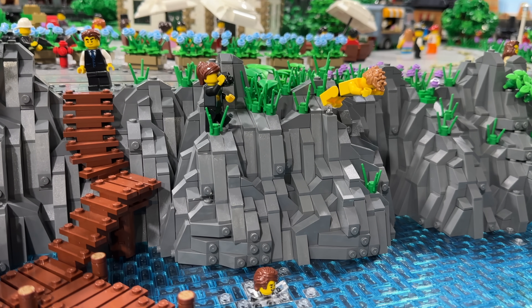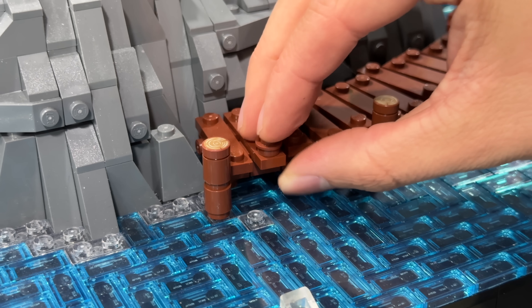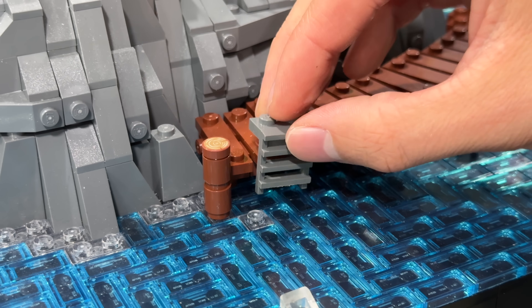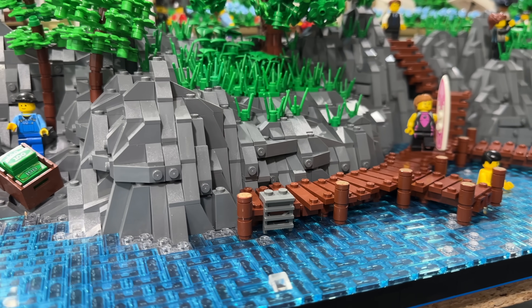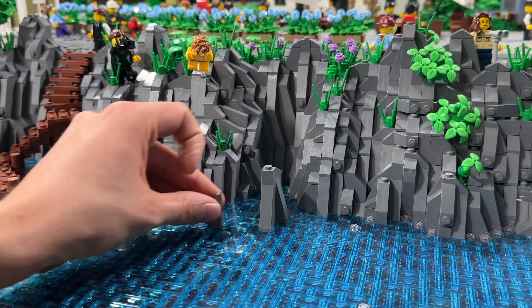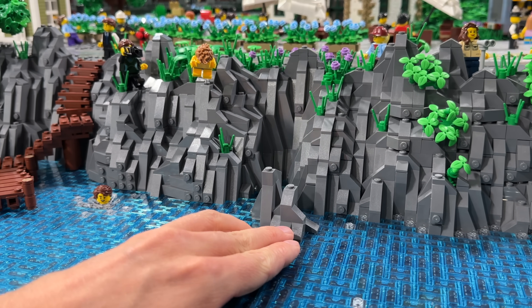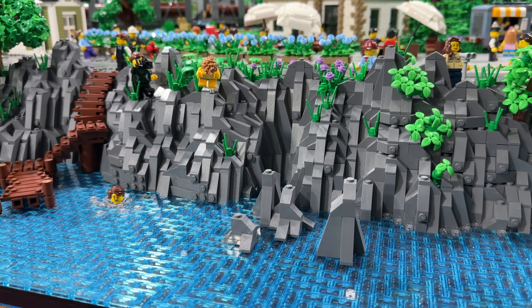What you guys also wanted me to add was a small ladder to make it easier to get out of the water. I simply opted for the little ladder piece that was pre-made by LEGO — it doesn't always have to be the most complicated solution to work. Now, this is quite an important question for you guys: do you want me to add these little extra rocks right along the cliff? Some of you wanted me to add that, but I'm not too sure. Definitely let me know in the comments.